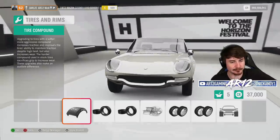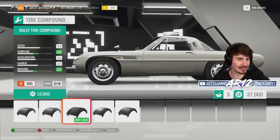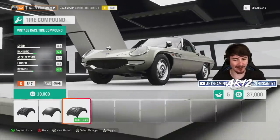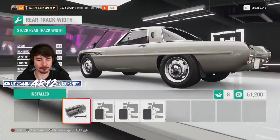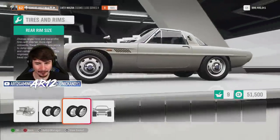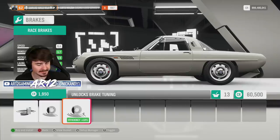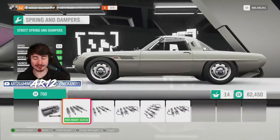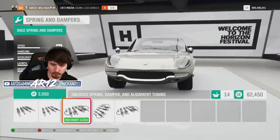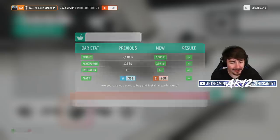Anybody else think this kind of looks like a frog now? In terms of tires, we've got street, sport, race, horizon race, rally tires, drag tires, and vintage race tires — awesome. We only have engine spacers in the rear though, not the front — somebody may have messed that up. With some better brakes and race suspension — oh my god, how low can we get this thing — we're looking at 2,000 pounds with nearly 300 horsepower.